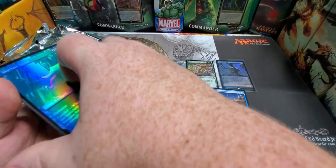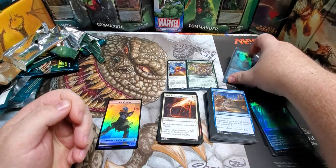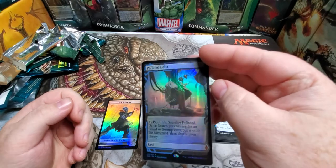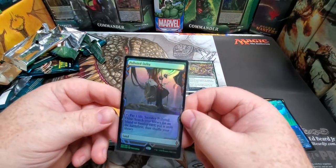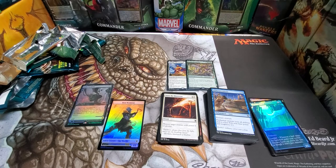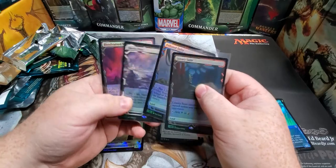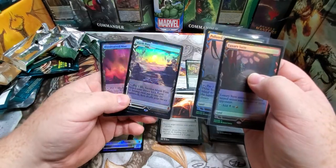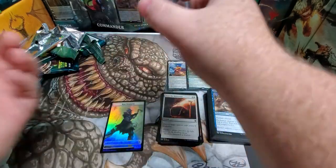I wish I had something to look this up real quick. Drop it in the comments — I'm sure somebody knows; I'll know it by the time this video drops anyways. Hey, that's cool — Polluted Delta, very cool. Not bad, we've had four foiled lands so far. I'm thinking these two are worth a decent amount; pretty sure Polluted Delta's up there, pretty sure it's a good one — but I could be wrong.